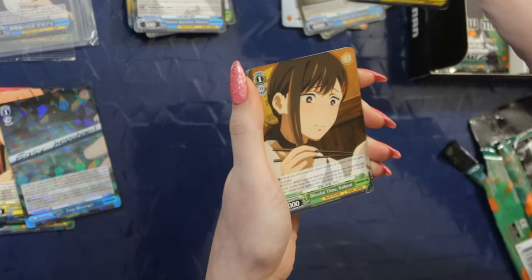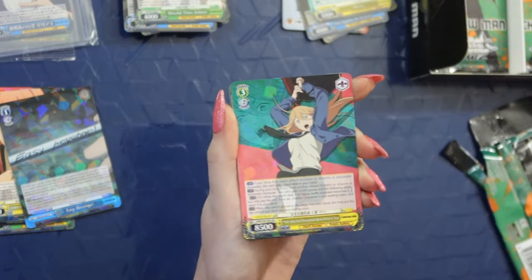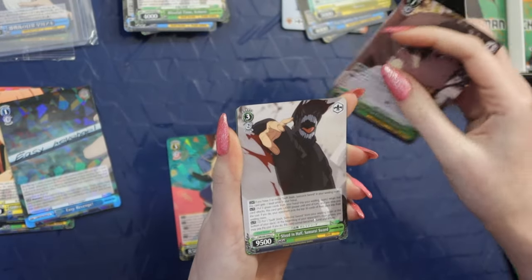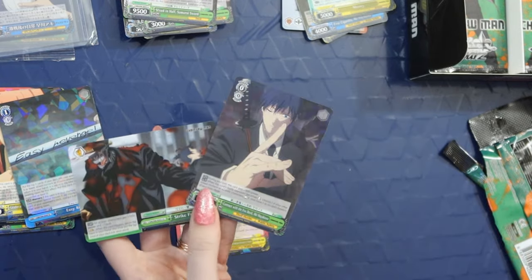Oh, this is the kind of dirty card that I can't really show. We have Meowy which is a duplicate. Kobeni again. Oh, I never got this Power card in Japanese — so that's a really cool one. Aki. Samurai Sword. I should have bought both booster boxes at this point. Oh my god, these are some of the better foils than I pulled from the Japanese ones. I'm literally shook.